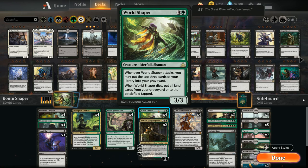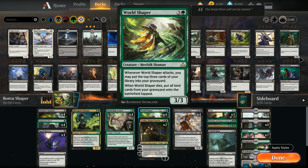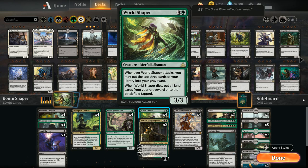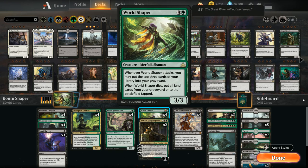When World Shaper dies, put all land cards from your graveyard onto the battlefield tapped. God Eternal Bontu is 5 mana for a 5/6 with Menace, and when Bontu enters the battlefield we can sacrifice any number of other permanents we control and draw that many cards. So if we have a World Shaper in play and play Bontu, we can sacrifice all our lands and the World Shaper, drawing a card for each.